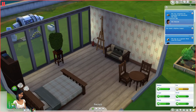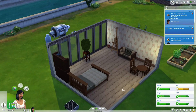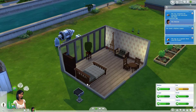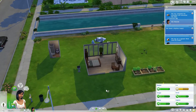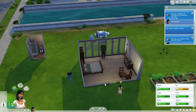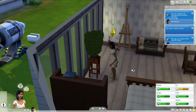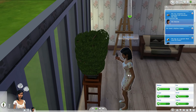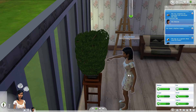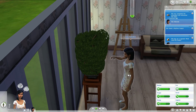She needs some fun so I'll have her shape her bonsai plant — I hope that gives some fun. Otherwise I'll have her read a book. She's starting to get hungry so I need to keep an eye on that. The bonsai plant does give fun, so that's a good way to get both fun and gardening skill done at the same time. What time is it? It's 4:44, so I have a little less than three hours before she has to go to bed. I should make sure she eats dinner before that.